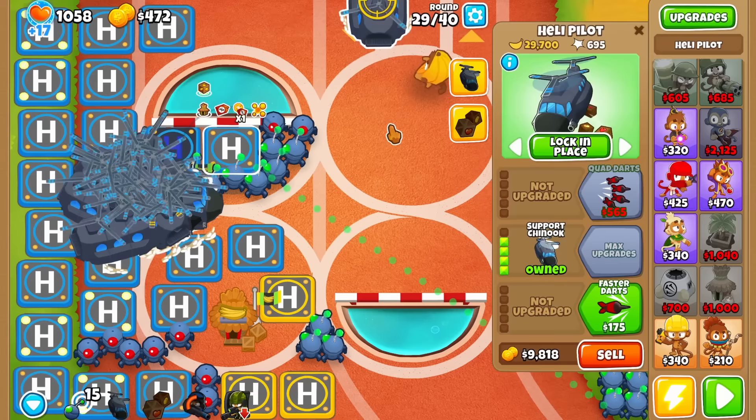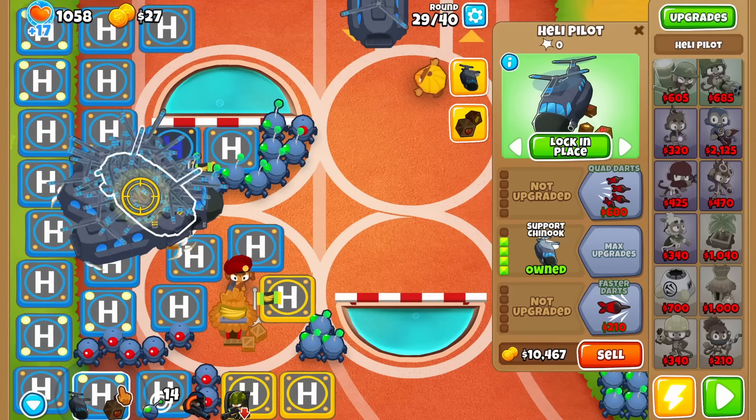For the lead bloons in round 30, make sure to buy another sniper and sell it after 5 hits. Just keep building support chinooks now until the end of round 31.